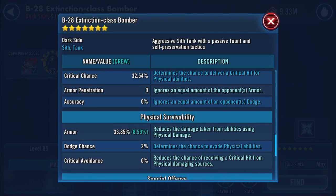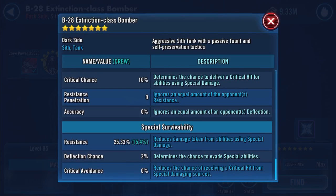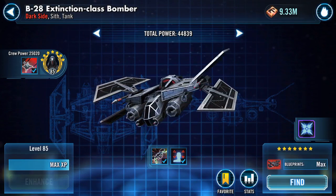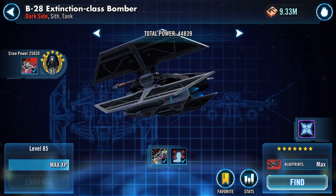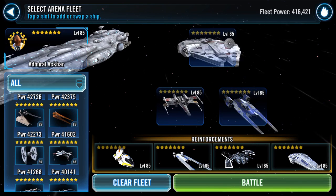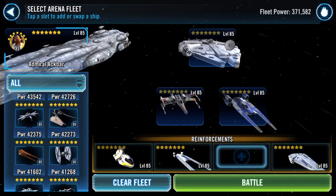Armor is 33.85 — that's gone up by just over 1%, and just over 1% on the resistance as well. So I now have a seven-star B-28 Extinction Class bomber that can go into dark side territory battle platoons, because we never get to use all the fun bits.